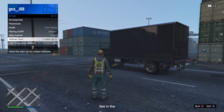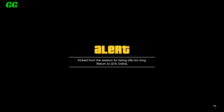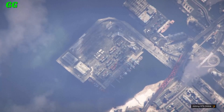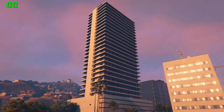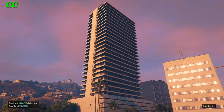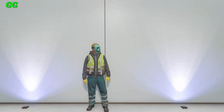You will eventually get this screen after a couple of minutes. Once you do, simply spam X and it will load you into the sky as you guys can see. If everything was done correctly, you should eventually spawn into a new online session with the trashman outfit. I just spawned into my high-end apartment with the trashman outfit since I did all the steps correctly.